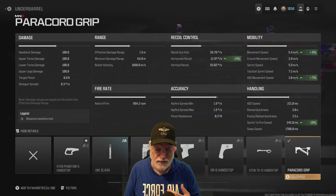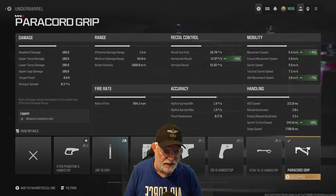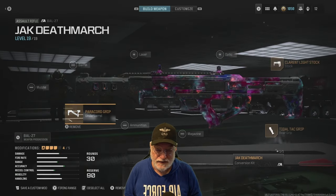First, I'm starting with the paracord grip for the underbarrel. You can see that the sprint to fire is brought down to 245 milliseconds, but that's not going to make any difference — I'll show you why in a second. ADS movement speed, three milliseconds. You're gonna be dodging, and the movement speed goes up.